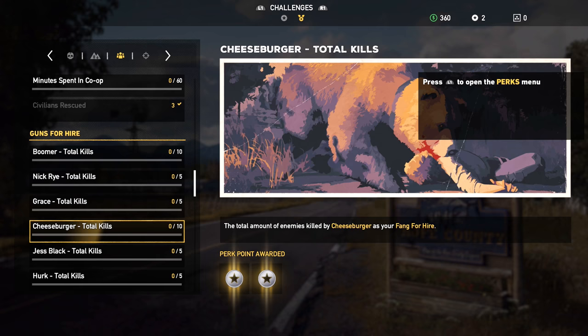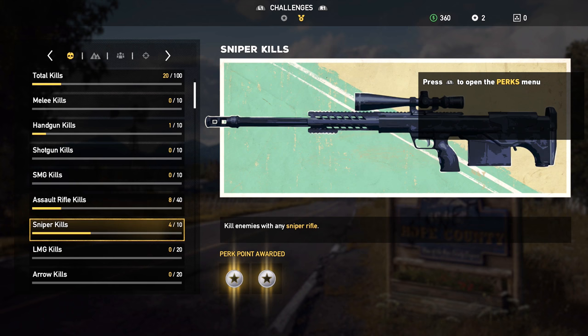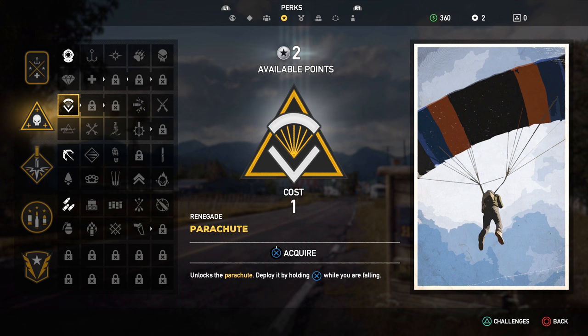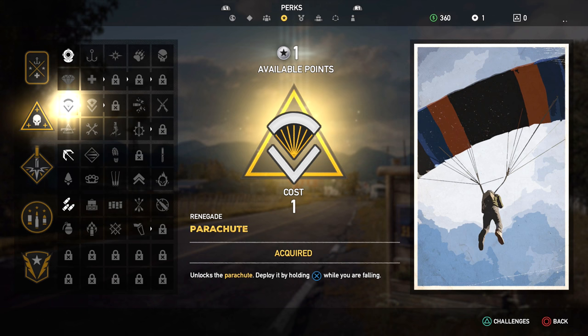This is the gun for hire spot. Gun for hire Boomer. Minutes spent in co-op — that's gonna be kind of abused. Sniper kills actually counted when I was using that gun back there. I got a couple of perks. Human fish — swim along, not really worried about that. Unlocks the parachute — how often will I be falling though? The grapple. Close combat gear bag. I feel like I'm gonna need the parachute. I can get both of these — let me get the grapple and that one.